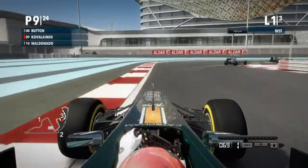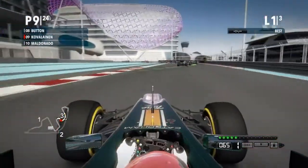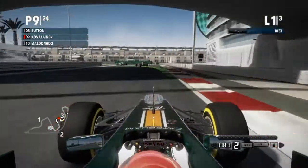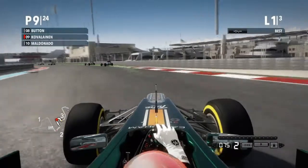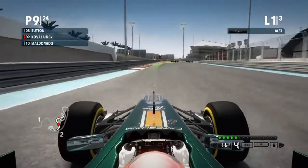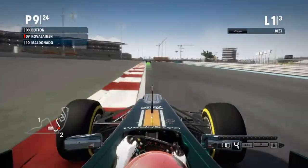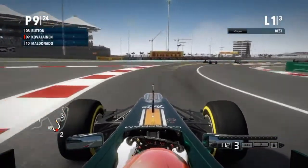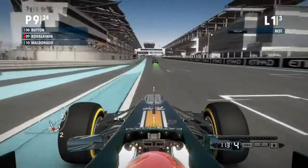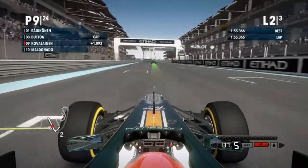And we are coming into... I still don't know the corners. I'm just going to say we are coming into this left-hander and under the massive, massive hotel. I wish I could go there. Obviously extremely expensive. Anyway, coming into the final corner of the first lap. We are in P9 and just a bit behind Jenson Button.